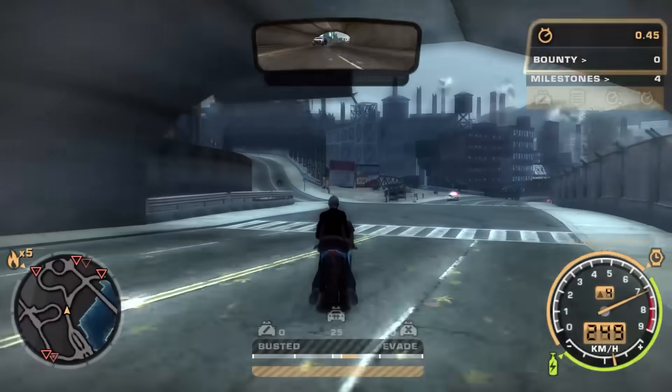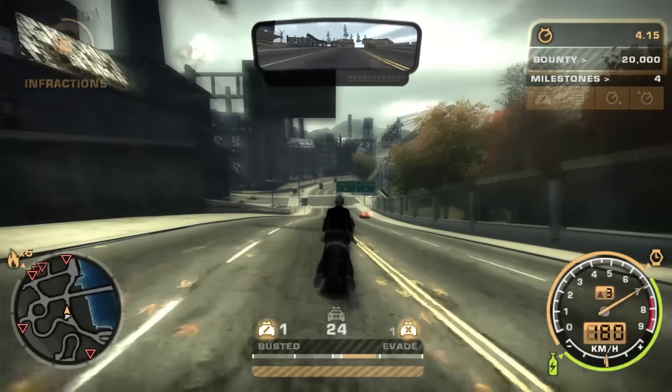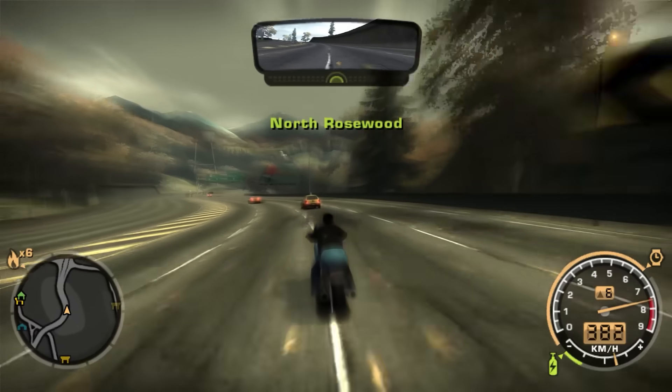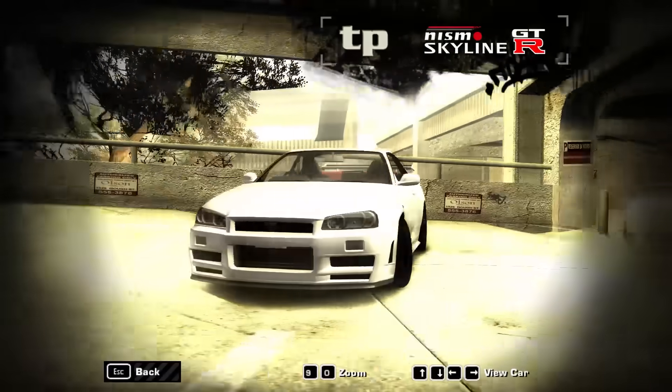The most important thing is that this bike can also crash cops, which is extremely realistic. Or if you want, you can use the PCJ 600 bike, which was taken from GTA. And as you can see, it's really hard to control.